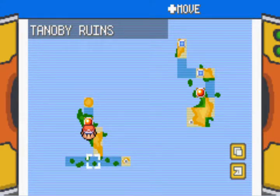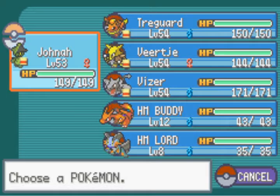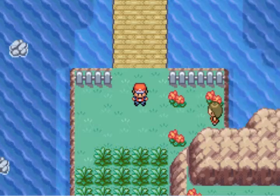Oh yeah, these are the Unknown ruins. This is the only spot in this series - well, you can also get them in Gen 4 - but this is the first time you can get the question mark and exclamation Unknown if you catch everything else. Not sure if you can get them in Gen 5 to be honest. Either way, we'll go down first and then next time we'll go up towards the Trainer Tower.